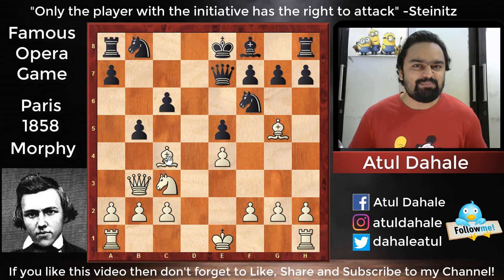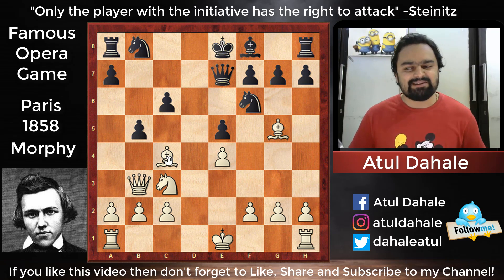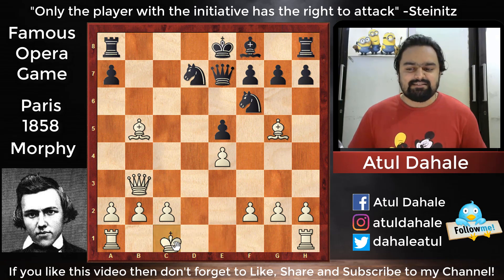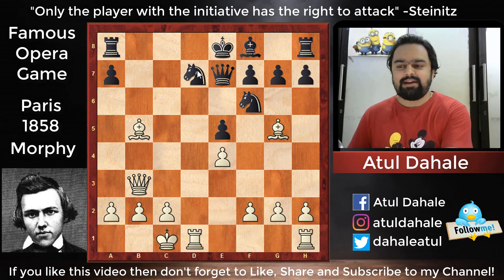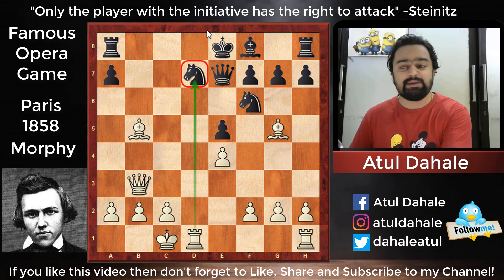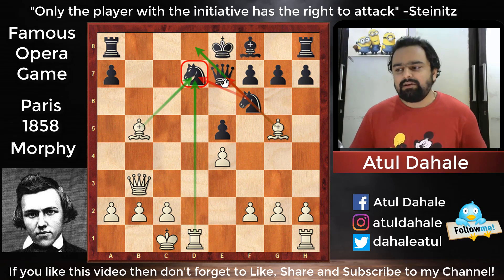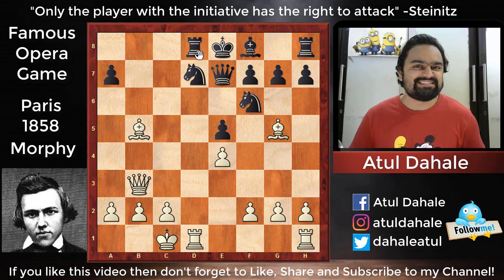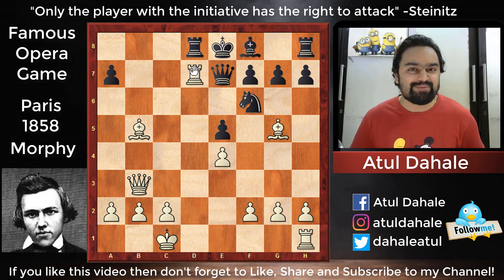Now Morphy plays a brilliant combination and finishes his opponent in great style. The combination starts with knight takes b5. After c takes b5, he plays bishop to b5 check, and now it is almost compulsory for black to play knight to d7. Now Morphy plays castles, bringing the rook into the game and attacking on d7. There is a pin on the diagonal, and the next idea will be to play bishop takes d7 — knight takes d7 won't work because the bishop will capture the queen. So black naturally supported the knight with rook to d8.